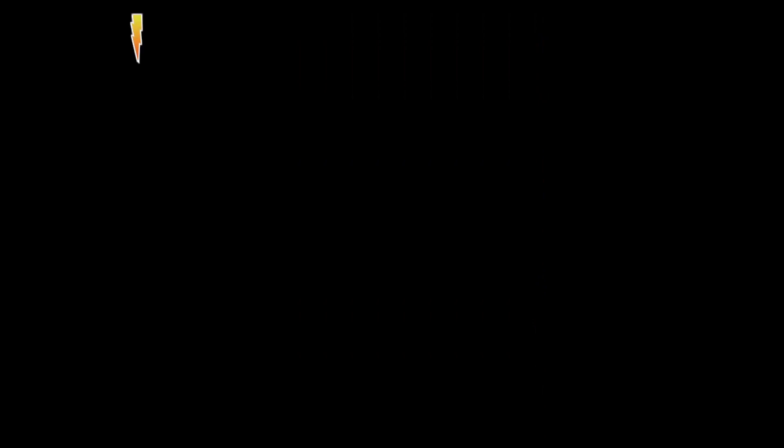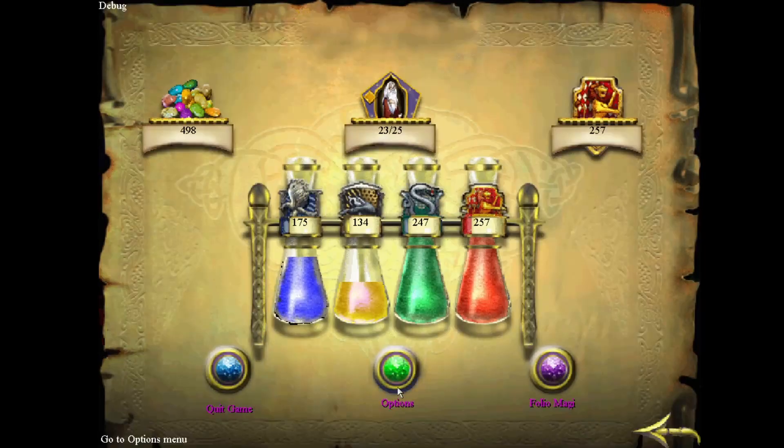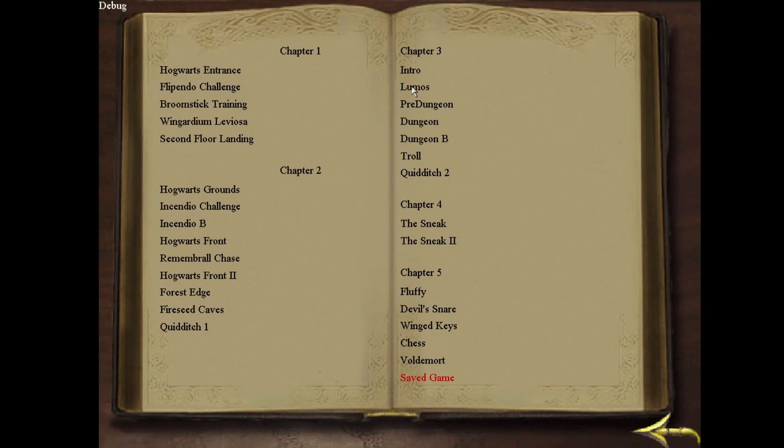In order to get our save file, I have to load our save game, and then that's going to show the end, and then we're going to quit. Now what that's done is loaded our save file. I should have looked up where to get this card.